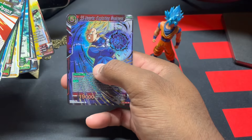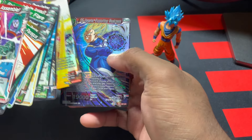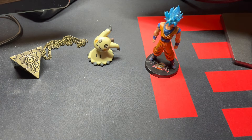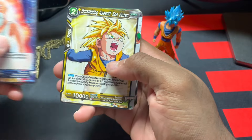Super Saiyan Vegeta Exploiting Weaknesses. These Dragon Ball Super cards are always a beauty — they don't waste any money on those cards. All right, next pack: Master Roshi, Universe 7 United.